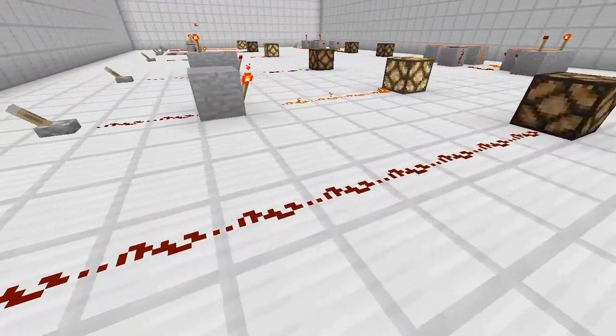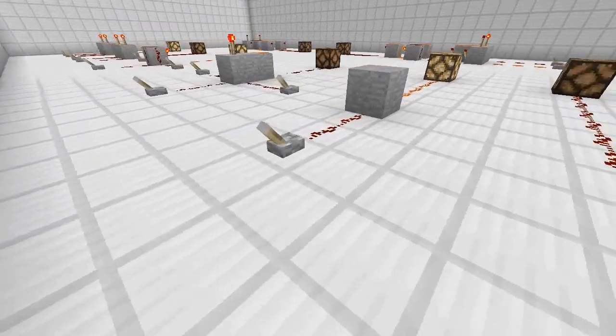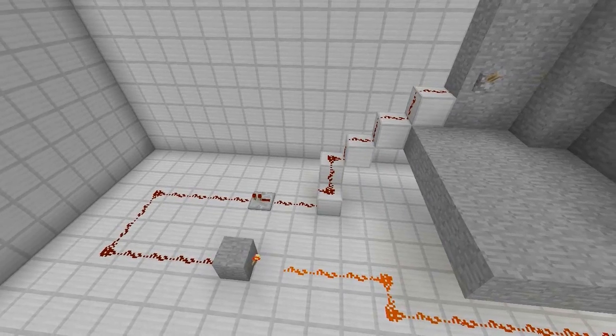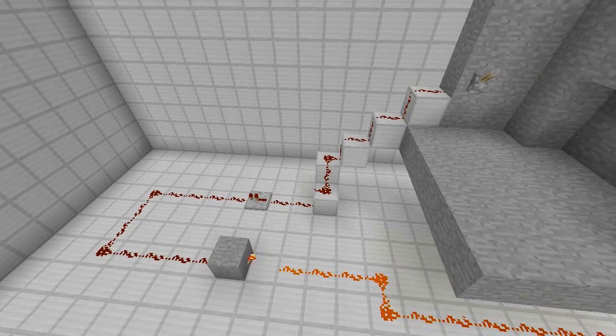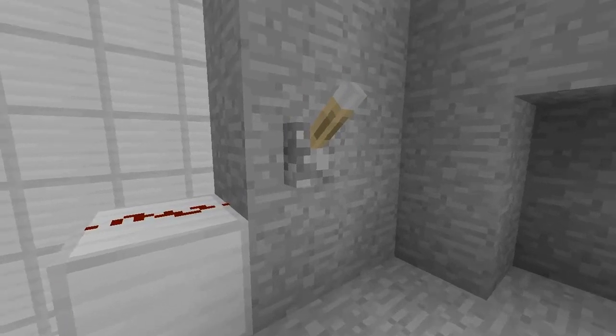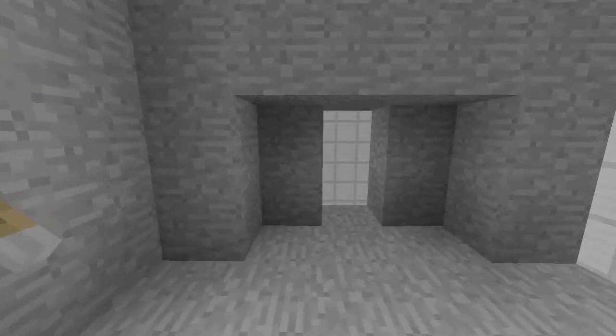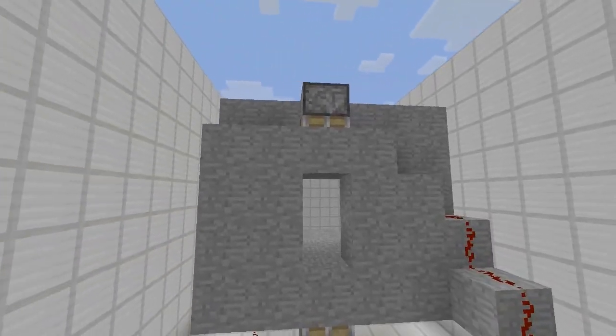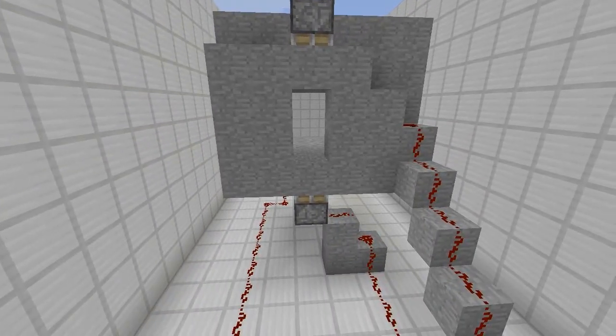Quick question before we start — does that mean we can do everything with less redstone? Not quite. The first thing I'll show you today is a simple inverted signal, where the power is already going to the source until you flip the switch or change it in some way, often used in secret tunnels.